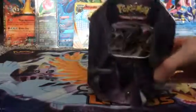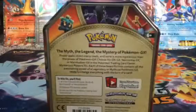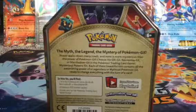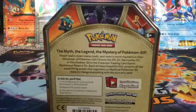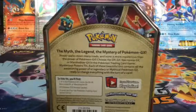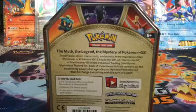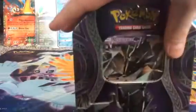Alright, we got the Necrozma tin all opened. Let's read the back — the myth, the legend, the mystery. 'The mystery of the Pokémon GX power walks down many roads, and none is more mysterious than the power of Shuto GX, Necrozma GX, or Marshadow GX. In the Pokémon Trading Card Game Mysterious Powers tins, each of these beautiful tins contains all the astonishing power of a legendary or mythical Pokémon GX, ready to change everything with the turn of a card.' Alright, let's open it up!